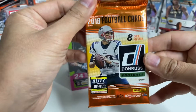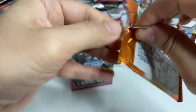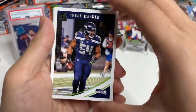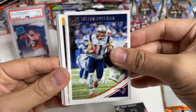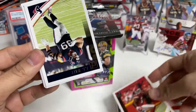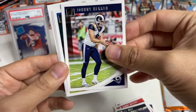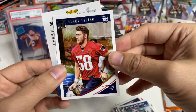Let's go with the 2018 Donruss — we're looking for a Lamar Jackson, correct me if I'm wrong. Pulls include Bobby Wagner, Julian Edelman, a throwback Terry Bradshaw, Sammy Watkins, JJ Watt, Johnny Hecker, Nathan Peterman, and the last card is Danny Etling rookie — never heard of him.